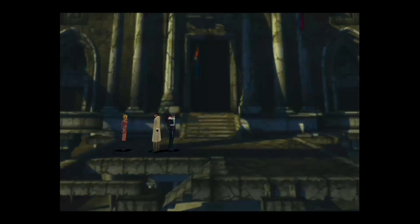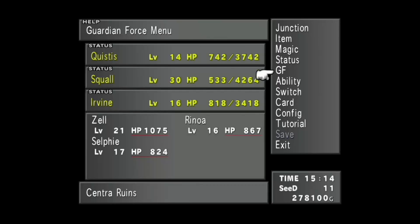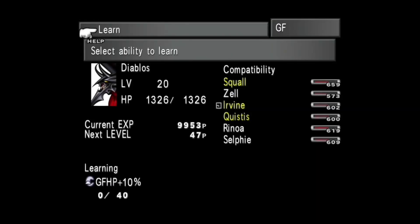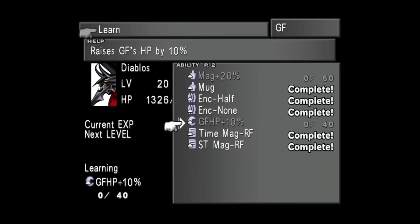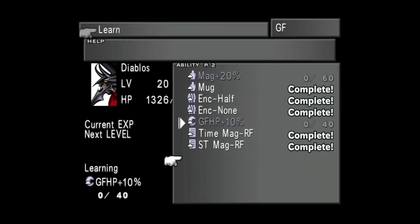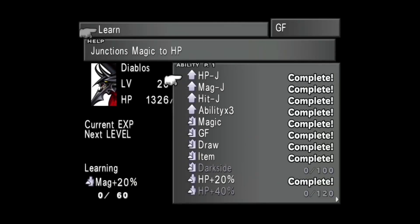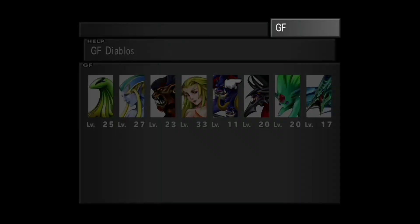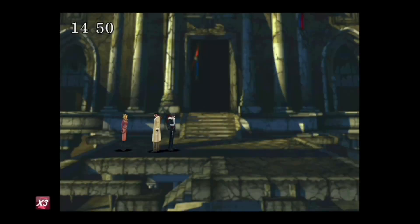Diablos has learned HP Plus 20! Let's get him working on something else - Dark Side command could be kind of cool, or Magic Plus 20. Let's do Magic Plus 20, that could be good. Once you learn the current ability it doesn't really matter what's next. I think I only have one or two more Tonberries to go.